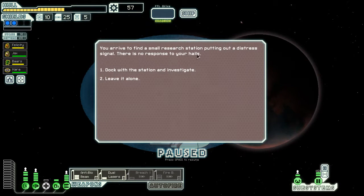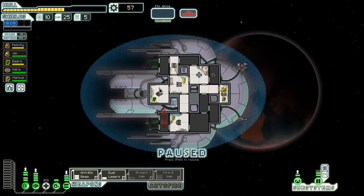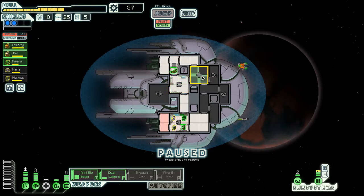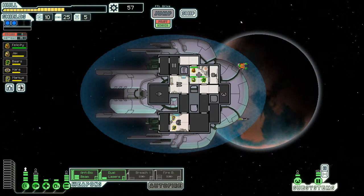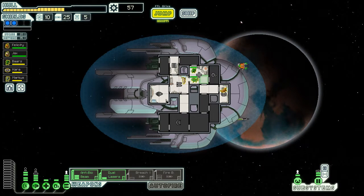You might find a small research station putting out a distress signal with no response to hails. Dock and investigate. We dock with the station and see a frantic person banging on the airlock door. Once inside the ship he drops to the floor saying, my friends, they've gone insane, they're coming. We hand him a blaster and turn to see a number of people charging towards the ship. Marcus the Mantis! Oh, I feel so sorry for you. It's time to hit everybody. I guess I man the doors.